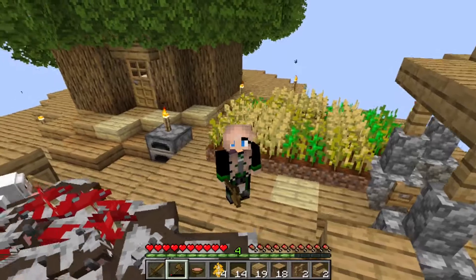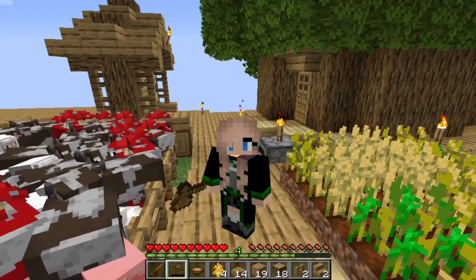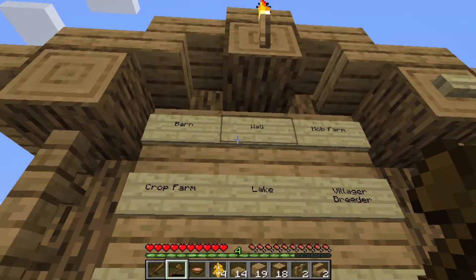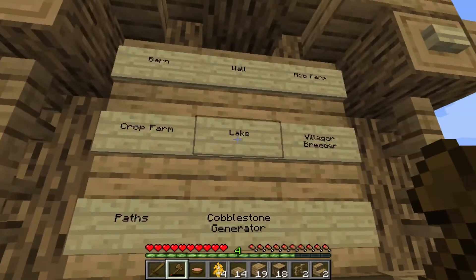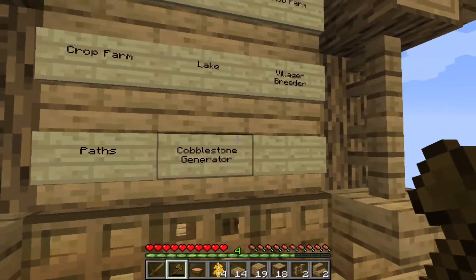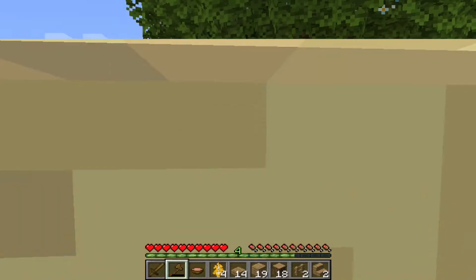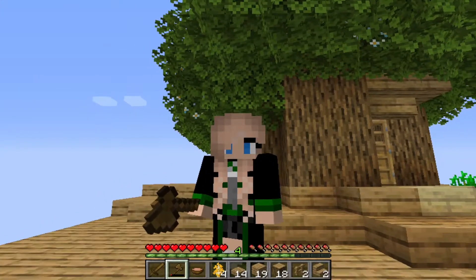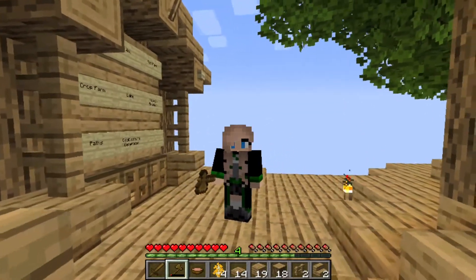In the last episode, we built this starter house and this activity board. Speaking of the activity board, there is some stuff on it now. We've got the barn, the wall, the mob farm, the crop farm, the lake, the villager breeder. We've got to do some paths in our world, and a cobblestone generator was suggested. I certainly do hope that by the end of today's episode we will have a cobblestone generator and hopefully an infinite water source. But on today's episode we're also going to be finishing our starter house and building our barn.